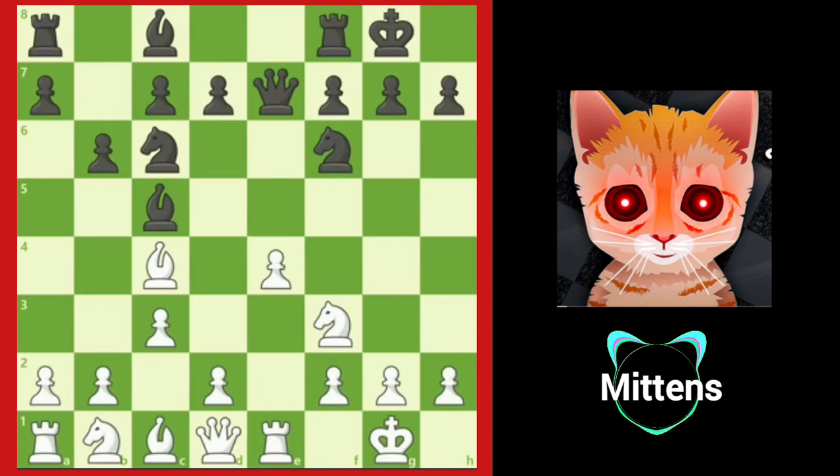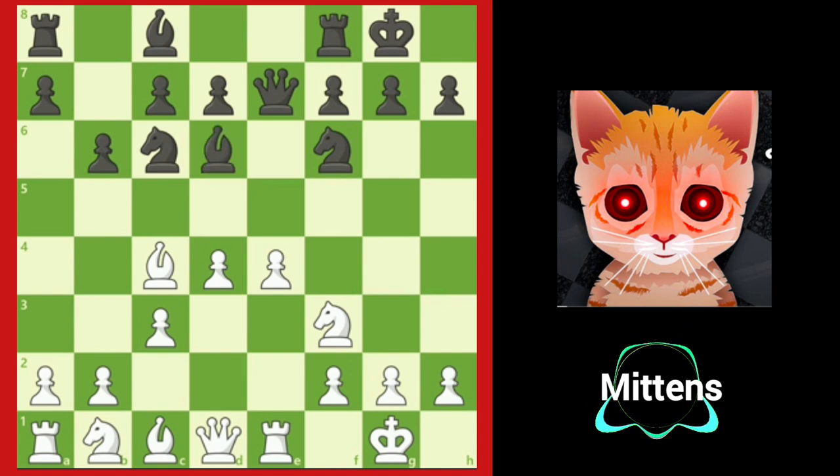Let's take a look at this position. White pushes the pawn to d4, threatening the bishop on c5. If black doesn't want to lose the bishop, its only safe retreat square is d6. After bishop d6, now that the bishop has retreated, can you see the next powerful pawn move white can play? That's right, e5 — forking the bishop on d6 and the knight on f6. White is going to win material.